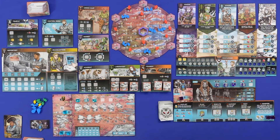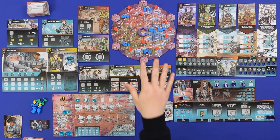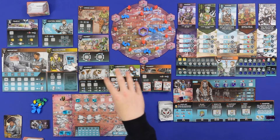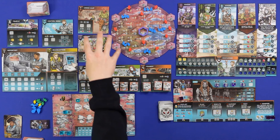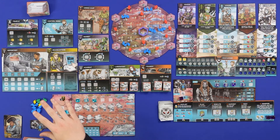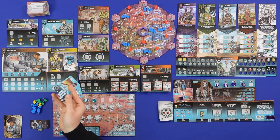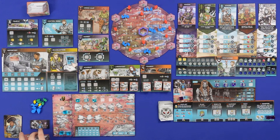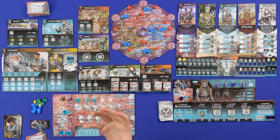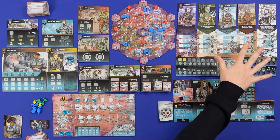Coming back to the main board, we've got all these different action spaces on separate boards. Most of these let you trade people in and get resources back, or interact with the map to move your explorer and exploit terrain for different resources. We've got ships, resource gathering, worker placement bonuses, ways to trade resources, and ways to get more workers. These two major boards let you fulfill contracts that you'll get at the start of the game.